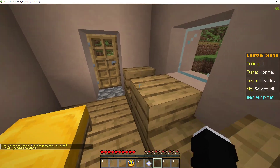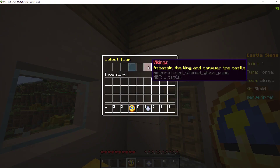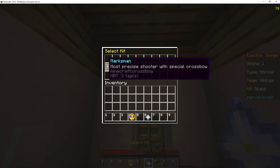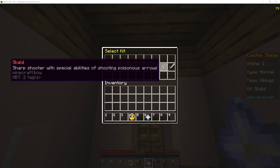The game requires seven more players to start. I'm going to go to team selector and join the Vikings. It says it on the right on the scoreboard. Select kit — these are all the kits. This is for the Franks and this is for the Vikings. I'm going to be choosing Scalad.